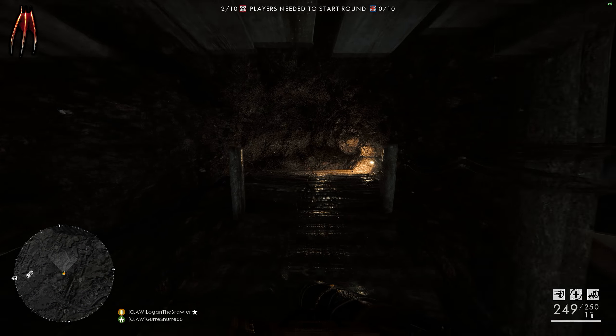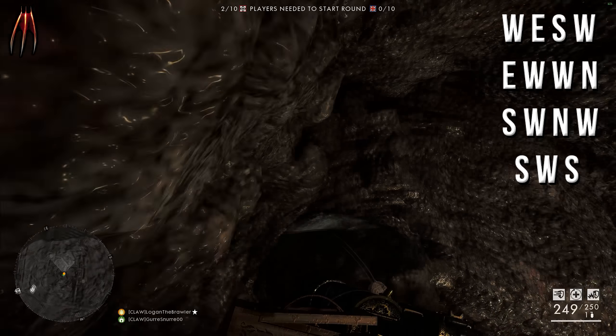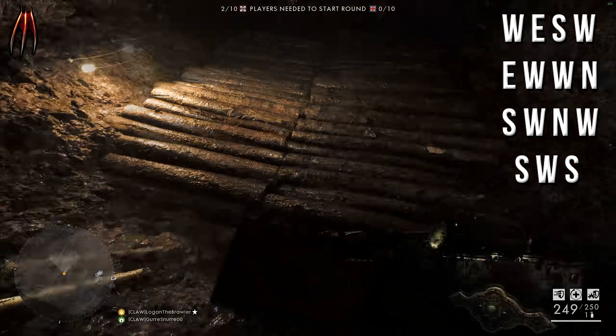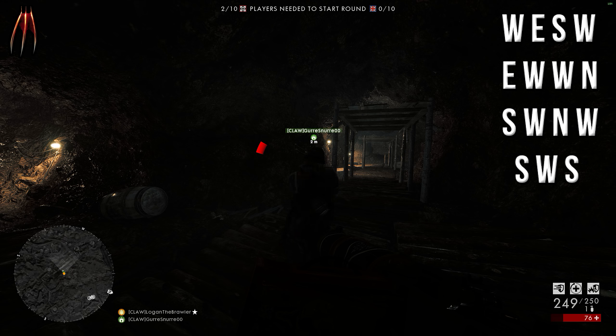The tunnels align perfectly with the minimap markings, and you will need to go a specific way through all of this to reach your goal. Here you can see the letters you will need to follow: W E S W E W W N S W N W S W S.